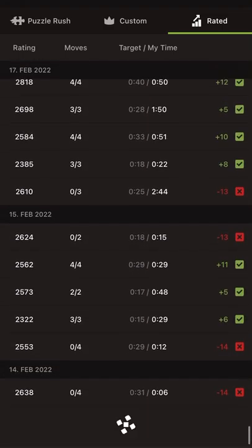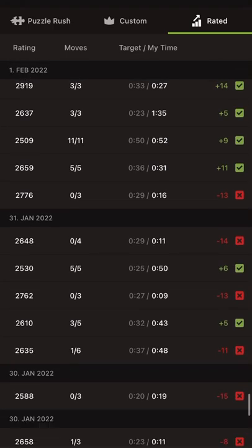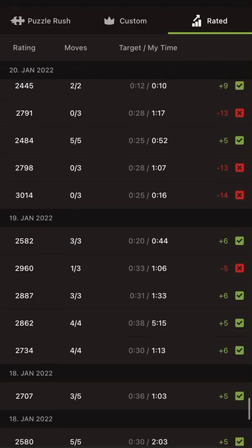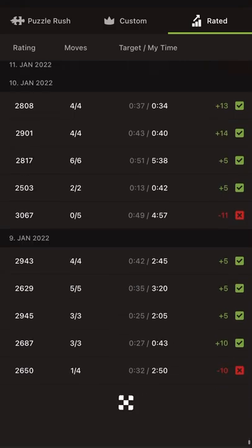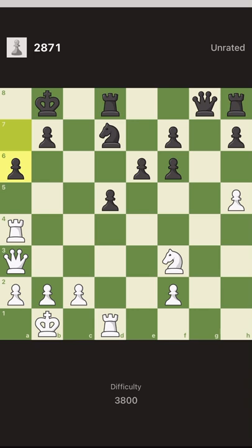These days I just solve puzzles very quickly, and I fail very often. Let's go to the 7th of January when it was my prime time. Okay, we're there — 7th of January, and it was a good day. I solved six puzzles, five correctly and failed one. Back then I was spending a lot of time — the shortest was 50 seconds. I was making sure I solved it correctly. This 3800 puzzle was solved in three minutes — let's see what it was.